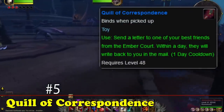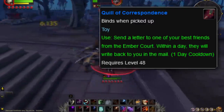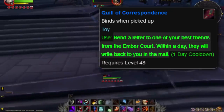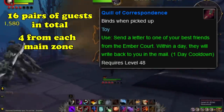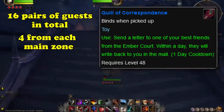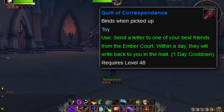And at number 5, we have the Quill of Correspondence. This toy was added in the Shadowlands expansion and once again has a 24-hour cooldown. The Quill's tooltip reads: 'Sends a letter to one of your best friends from the Ember Court. Within a day, they'll write back to you in the mail.' There are 16 guests or pairs of guests in total, with four of each in the four main Shadowlands zones. Each guest can respond with one of three different letters, meaning a player can receive up to 48 different letters when using the toy. We obviously can't go over every letter in detail, but most contain short, interesting anecdotes and incidents.